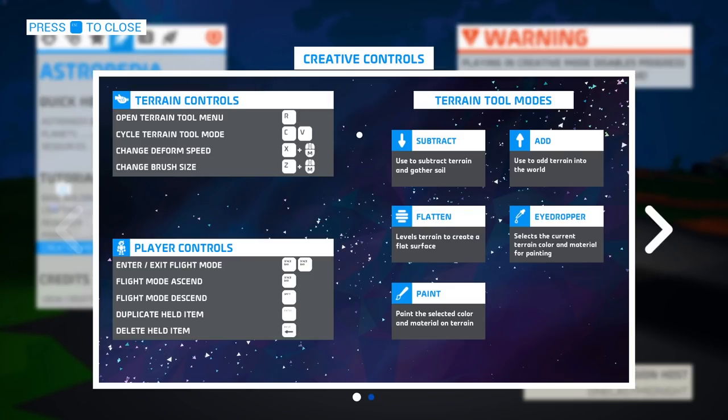The terrain tool itself has a new menu. If your terrain tool is out, you can hit R and you can see this new menu, and we'll look at it in a minute. You can cycle through your terrain modes by using the C and V keys, which are the alternate controls if you have them mapped that way. You can change the deform speed by holding down X and using the mouse wheel, or change the brush size by holding down Z and using the mouse wheel.